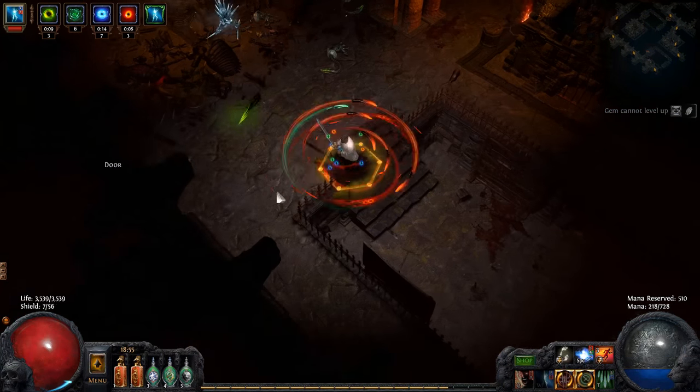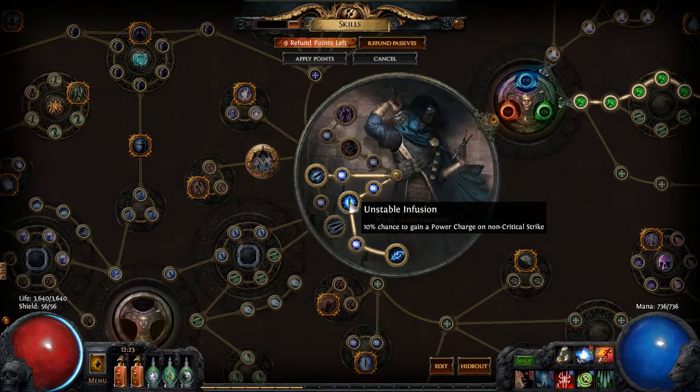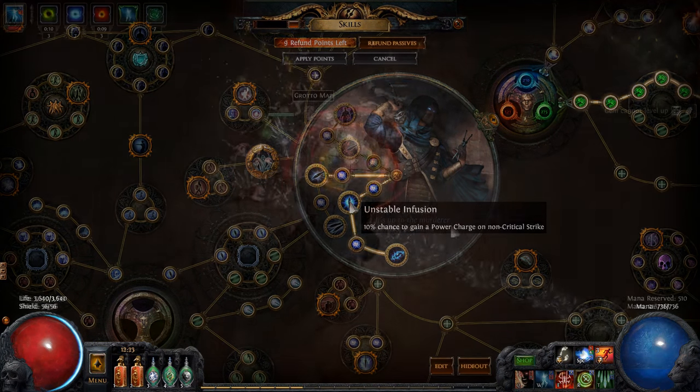To generate power charges, this build utilizes the Assassin node Unstable Infusion, and a Cast When Damage Taken setup linked with Blade Vortex, Power Charge on Crit, and Increased Duration.